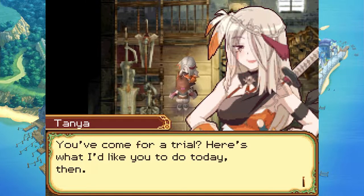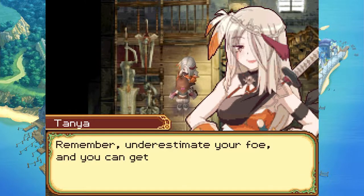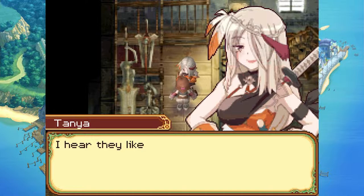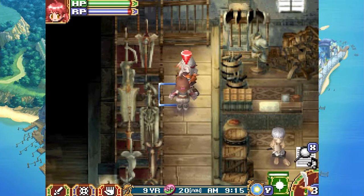You've come for a trial - here's what I'd like you to do today: I want you to defeat ten goblin snipers. Don't underestimate your foe and you can get badly hurt, so be careful. I hear that you like higher places, so I bet you can find them up in the mountains. Keep your wits about you.